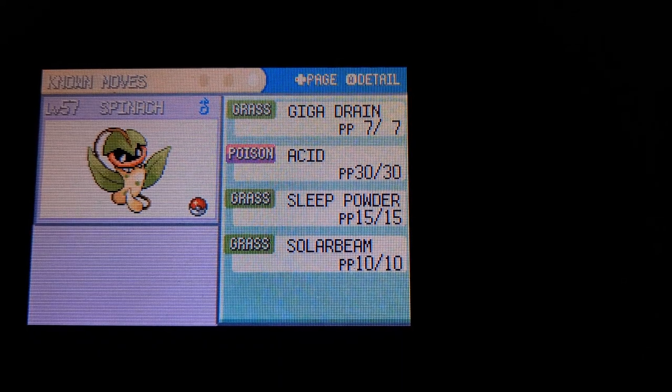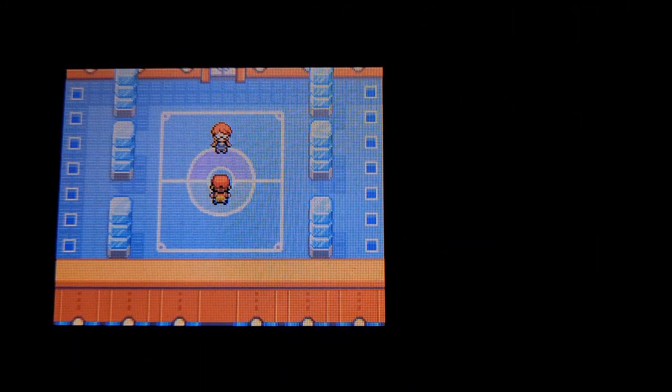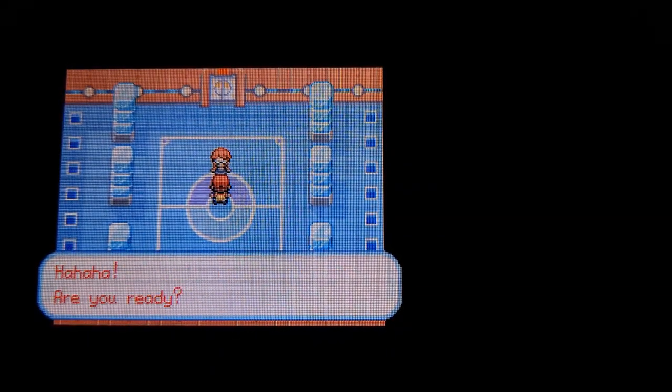So we're gonna hop right in here. It took a couple days to get everyone trained up, but I have everything ready, so here we go. We're gonna go ahead and take on Lorelei — obviously I'm throwing Pear out first, my Jolteon. I'm expecting them to manhandle a good chunk of what Lorelei's gonna throw at us.